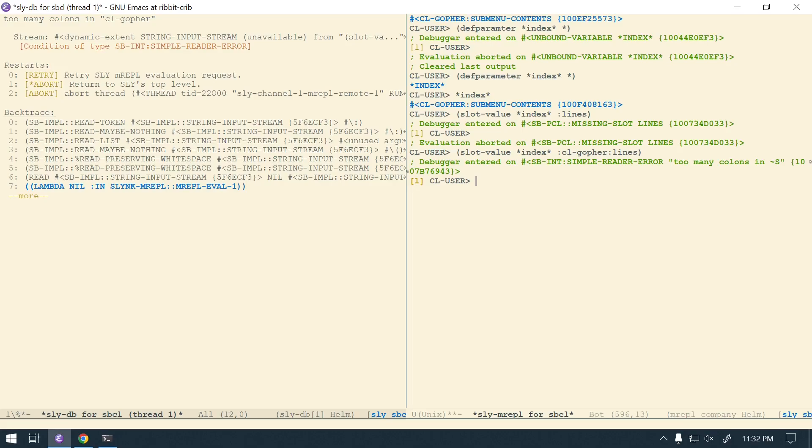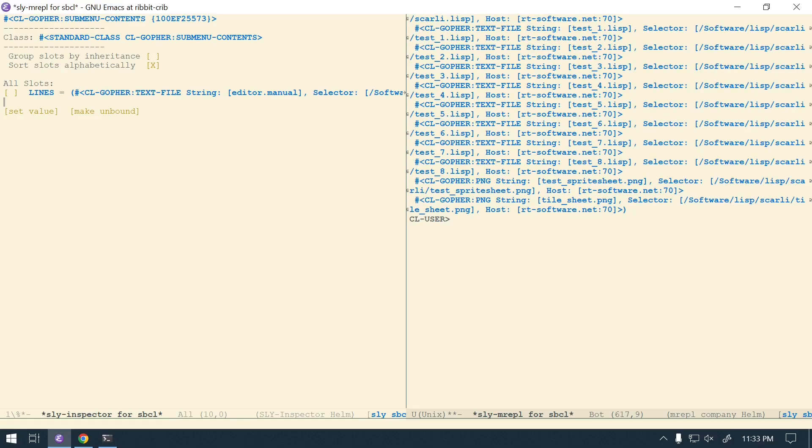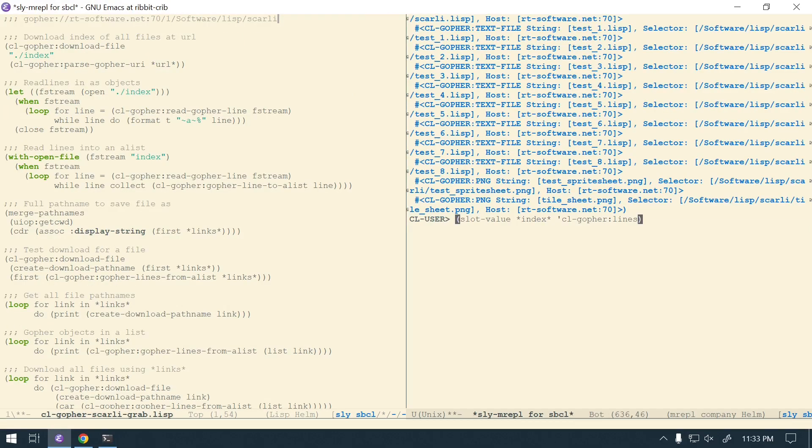So the download file knows how to handle this. I did have to remove the files first. Now I'll rm them again and do one more clean run: rm editor, kong, level. Then run the download code — and we got them back. Good.